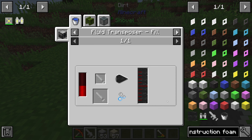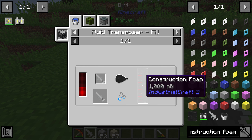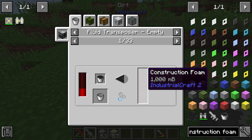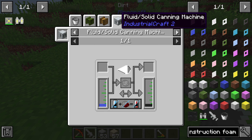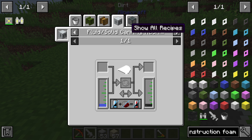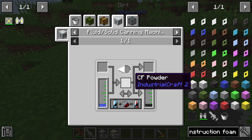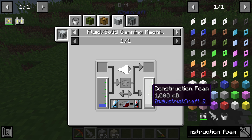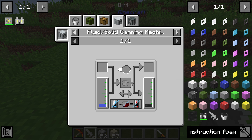The CF sprayer needs to be filled with construction foam in the fluid transposer. For the construction foam, you will get it out of water and some CF powder in the fluid solid canning machine. There will be a new video on my channel, so take a look at how you can create construction foam.